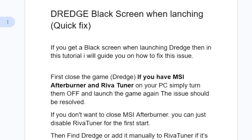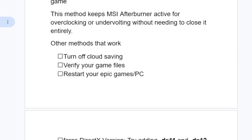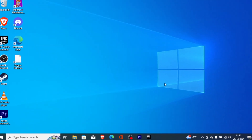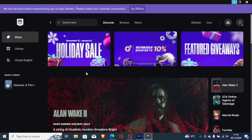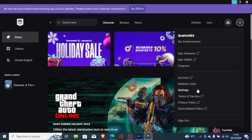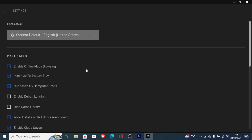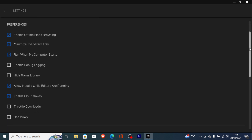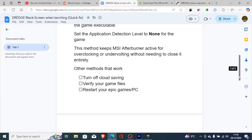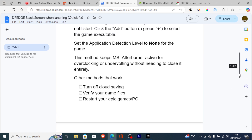Another method that works is to turn off cloud saving. Open the Epic Games Store, go to your profile icon, select Profile, then go to Settings. On the Preferences tab, scroll down and you'll see 'Enable Cloud Saves' — uncheck it to turn it off. Then restart the game to see if the issue has been resolved.